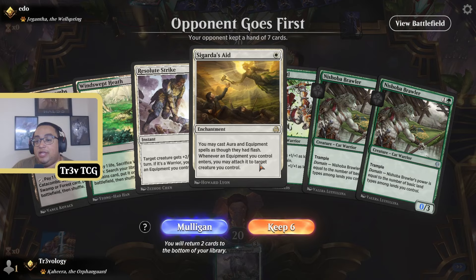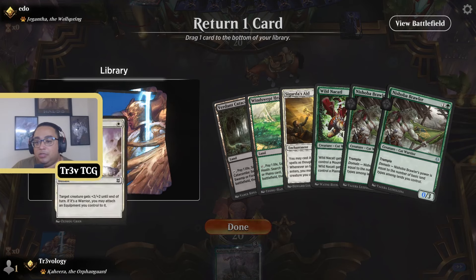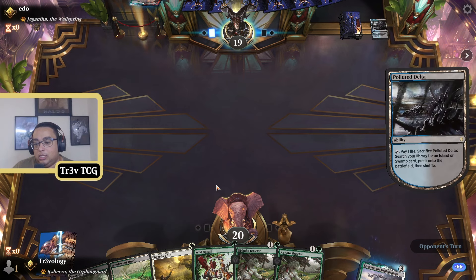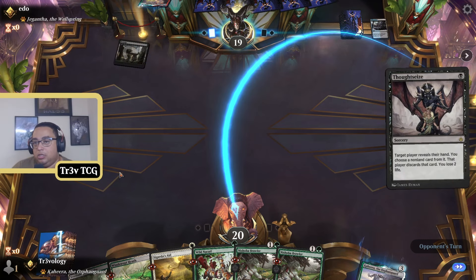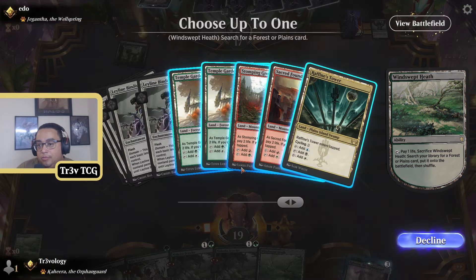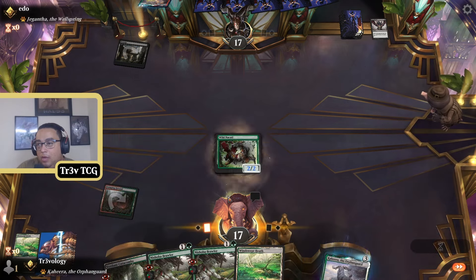This is a similar hand, but we have these creatures that attack really well, so we at least have that going for us. I'll put the Resolute Strike on the bottom because we already have Sigarda's Aid. Gigantanth and Blackheart is probably Rakdos, but there are a bunch of different variants in the Timeless format, so we don't really know what our opponent is up to. I'm just going to go ahead and find a Stomping Ground to play the Wilder Cow.